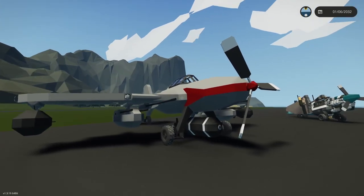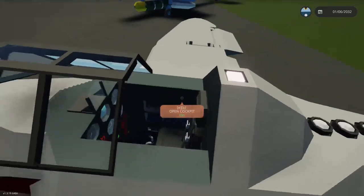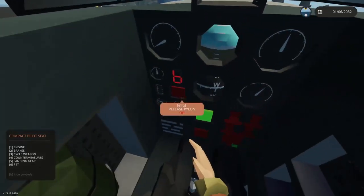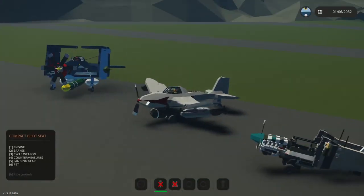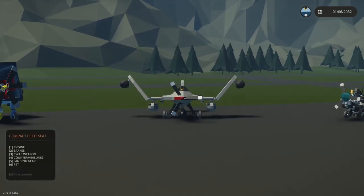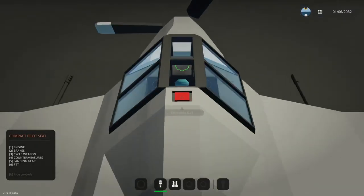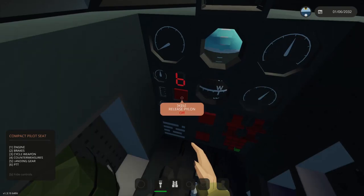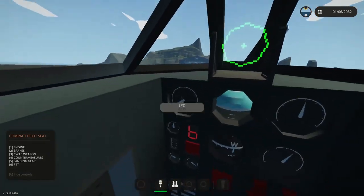Let's hop onto it. Open cockpit — there we go. There is a way to fold the wings, which is good. The wings fold — that looks like the desired width. We're going to fold that out again and see if there are any instructions on how to fly this plane.